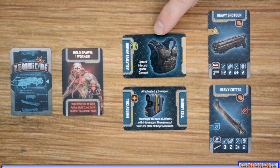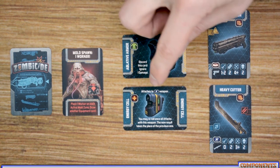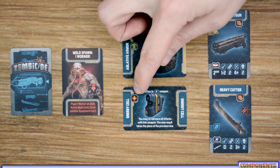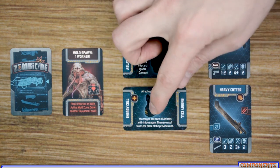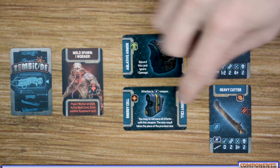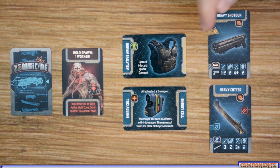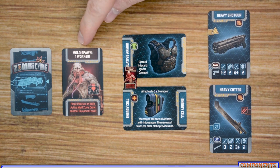Some weapons also have the dual icon, which means you can have a weapon of that same type in each hand, as long as it's the same weapon — so with the heavy cutter, it can be dual wielded with another heavy cutter. Next there are body-type items that can be equipped to your body slots, and each of these will provide some sort of benefit. Then there are upgrade or attachment cards; each one will be slid underneath a weapon and provide certain benefits, such as the energy cell which lets you re-roll all your attack dice with that weapon one time.